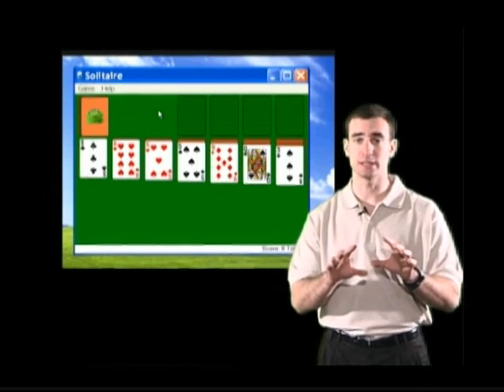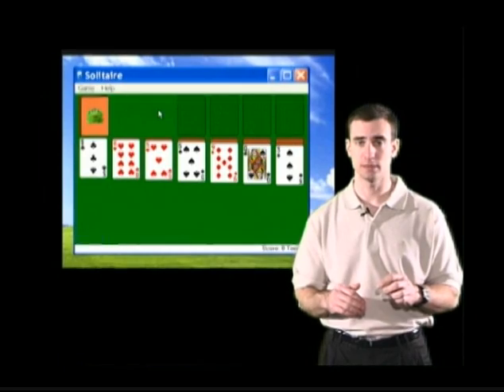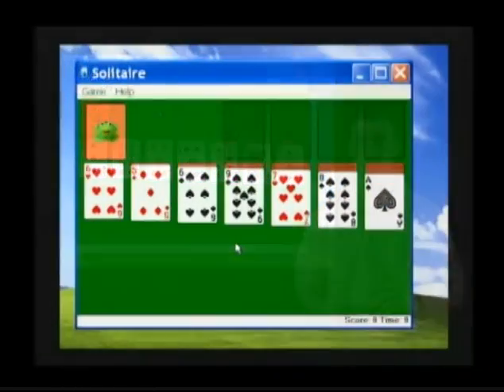To play Solitaire you have to understand the rules, and that's what we're going to go over next. In order to play Solitaire we need to understand the rules. The object of Solitaire is to place all the cards in the upper right-hand corner of the screen. The way we do that is by sorting through the stacks in the center of the screen.